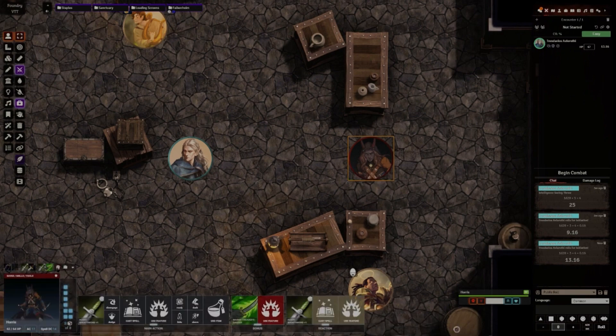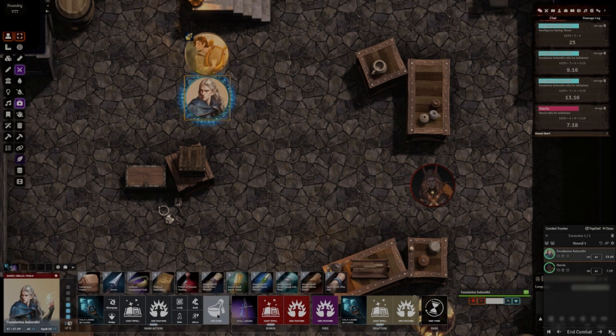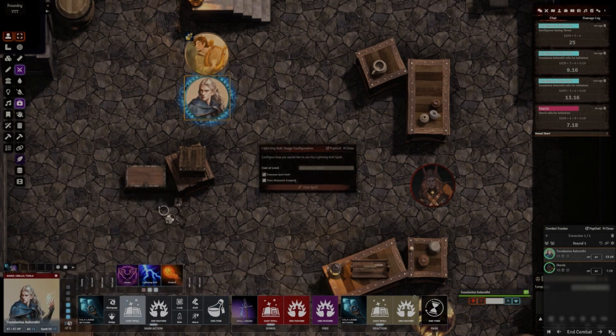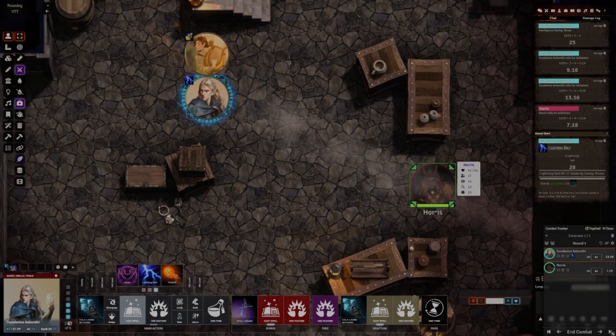Let's go ahead and roll initiative, get a rogue in here as well, and begin combat. You'll notice these will actually account for your movement — 30 feet of movement — and as he moves it will take into account how far he's gone and act accordingly. If you want to use an item, you have all of that easily accessible there.